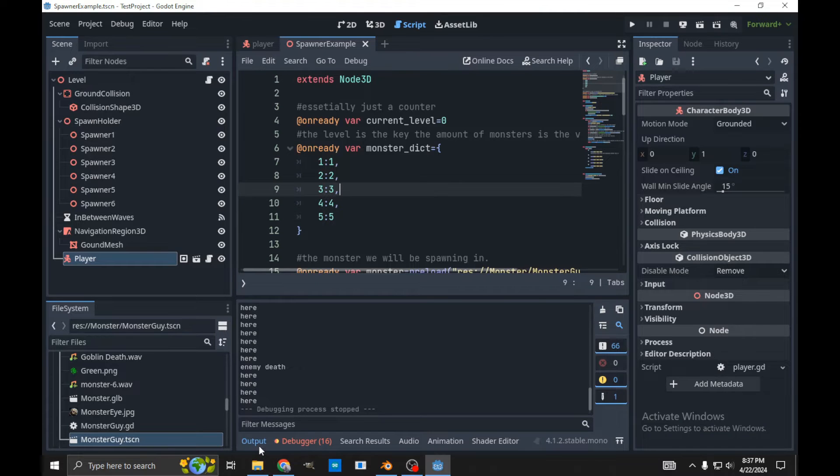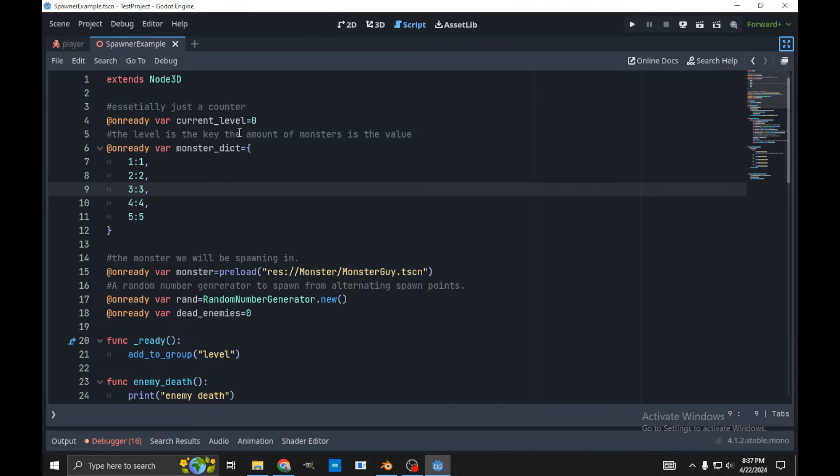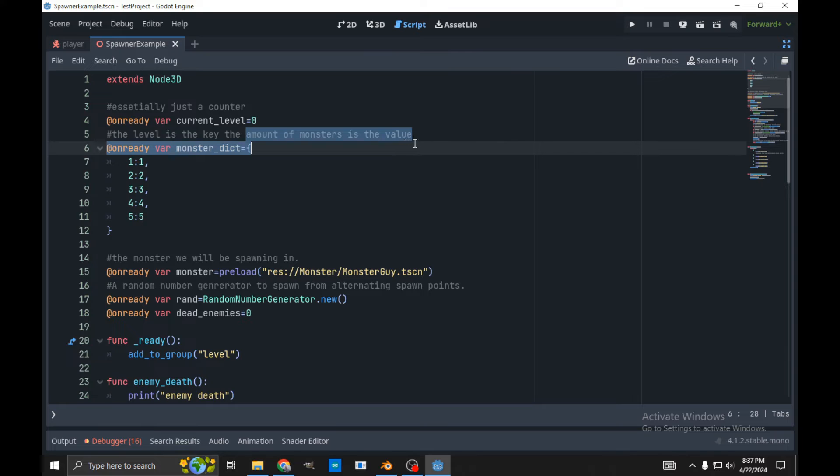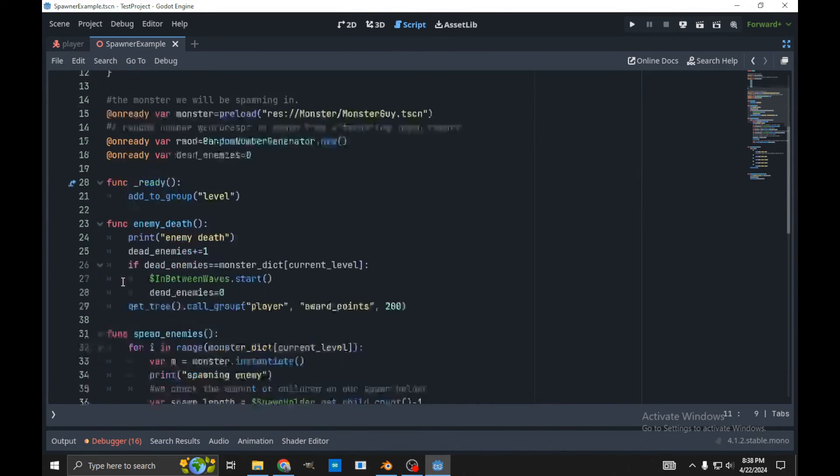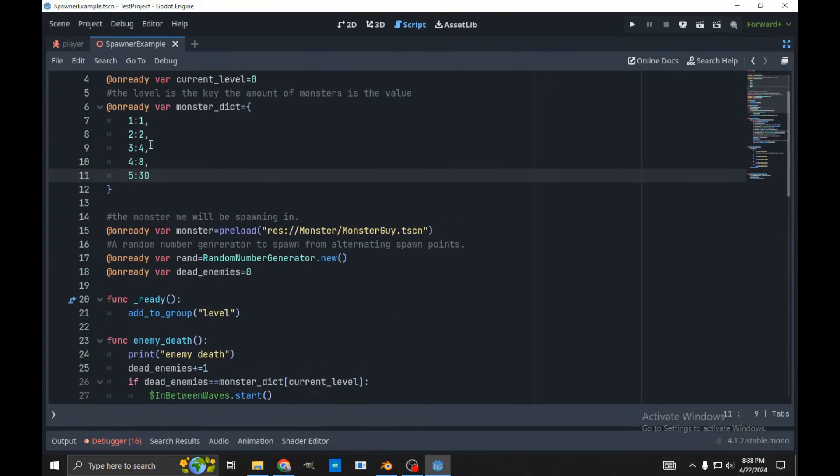So let me go over the script now. First thing is we have this variable, current_level — we're basically just going to use this as a counter and increment it every time we go up a level. This is the amount of monsters in our level — this is our monster dict. Level 1 will have one monster, level 2 will have two monsters. We could do anything here — level 3 could have 4, or 8, or even 30. We could keep adding and adding to this as we need.